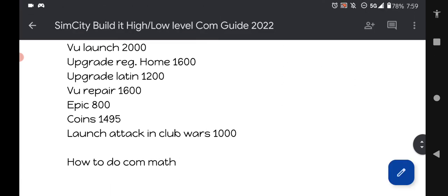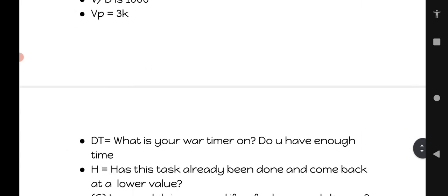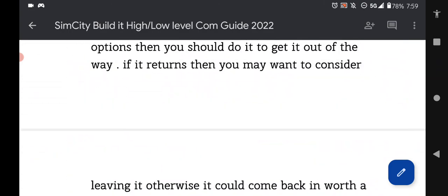That is the end of the document. That covers everything you need to know to play CoM decently — your CoM prep, your math, task assessment, breakdown, order of rotation, rules of rotation. Refresh your memory and print the guide — but don't print it yet. Once you see the description and the thumbnail uploaded, the guide will be done.